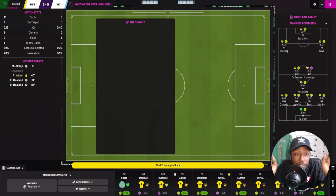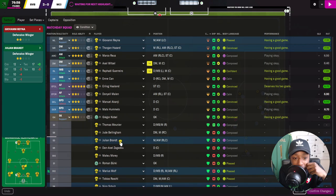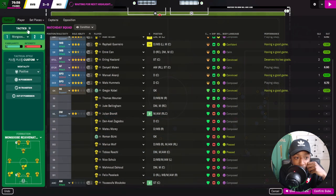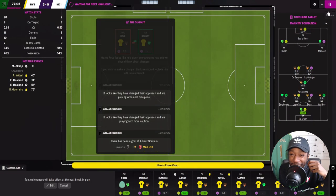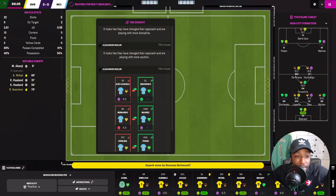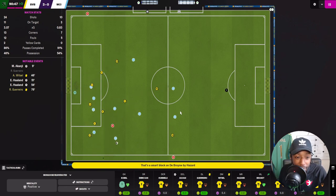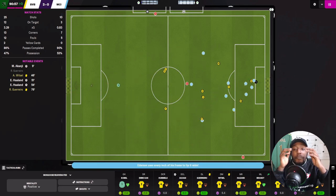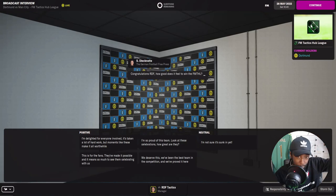We've had chances from open play as well, so it's not as if this tactic can only score from set pieces — we should be 5-0 up honestly. Julian Brandt comes on for Reyna. With 10 minutes left, I also bring on Mukoko with Malen moving to attacking midfield. We've dominated this game — look at the XG. We're over-performing but could have scored more one-on-ones. Dortmund are champions of the FM testing hub league!